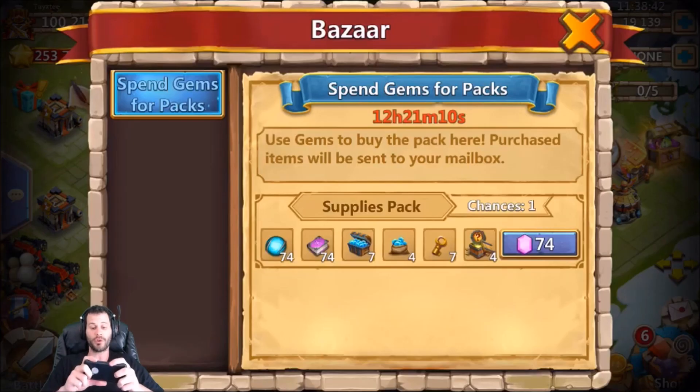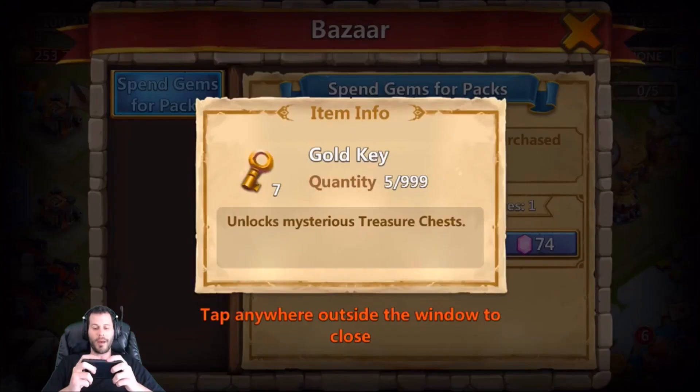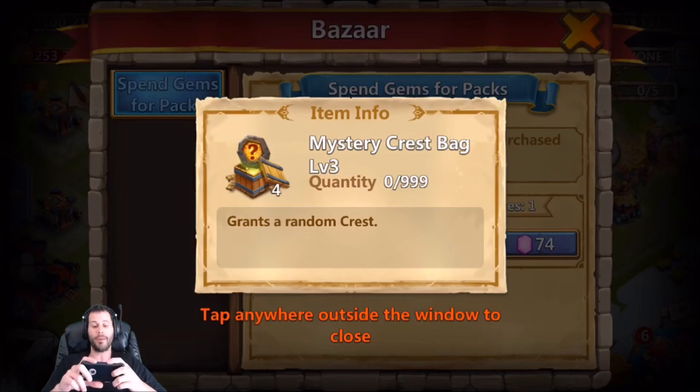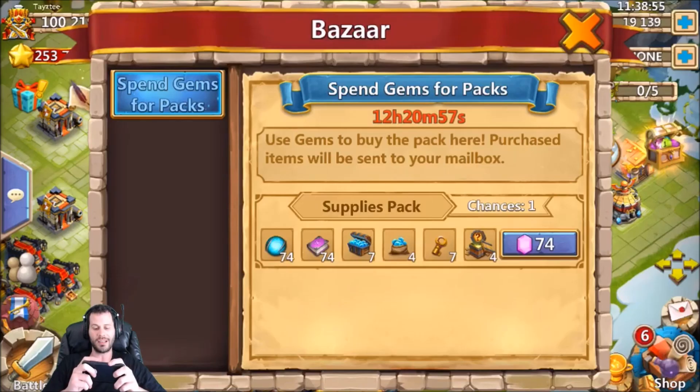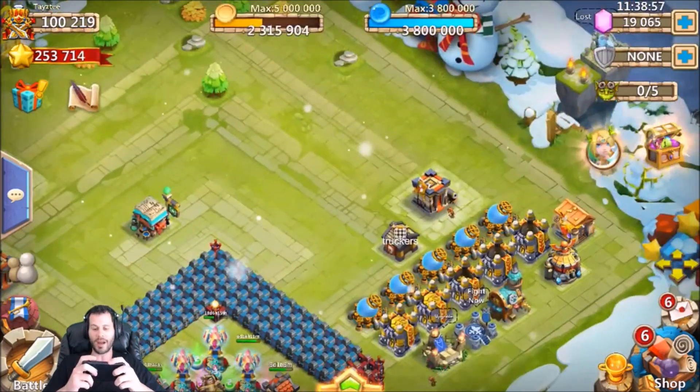You get 74 crystal oozes, 74 tome threes, some soul stone trunk, some soul stone bag, seven gold keys, and best of all four mystery crest bag level threes — which is an awesome deal for 74 gems. Go ahead and snatch that up; they get sent right to your mailbox.